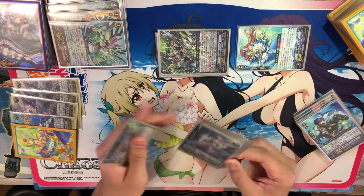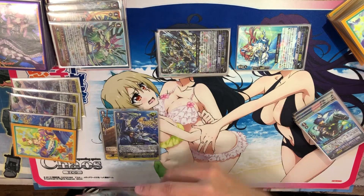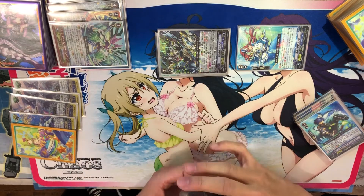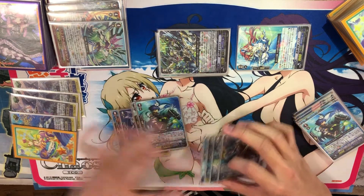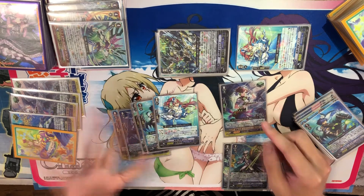Alright, let's look at how numbers affect guarding. So in my hand I've got a 10k shield, a 10k shield, three 5k shields, a heal trigger with 0 shield, and a PG. So in total I have 20k, 30k, 35k, a perfect guard, and a G guard for 20k, 25k, or even more.